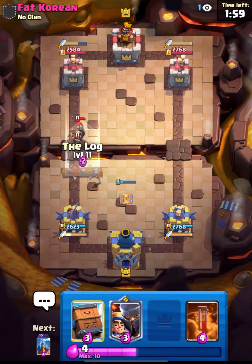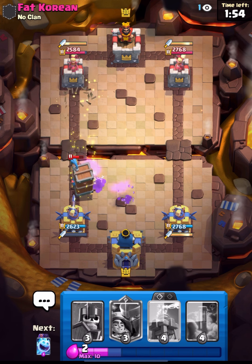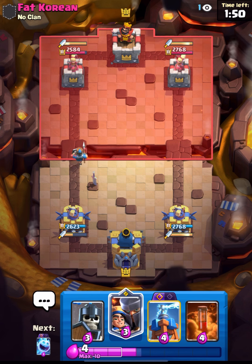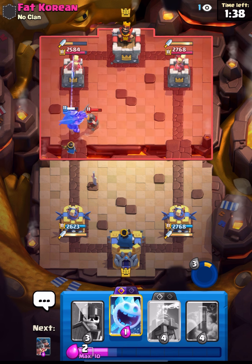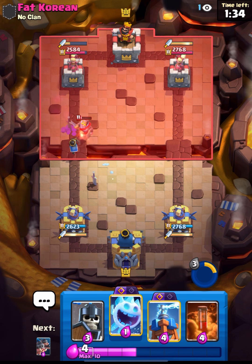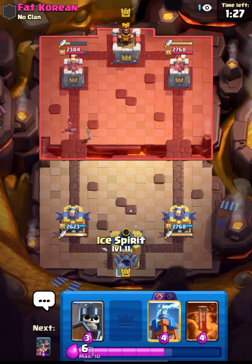Now what we can do is go in with our Royal Delivery - that's going to be a nice defense. Delivery is getting a lot of value in this game guys. We can get a lot of value at the bridge on top of his Prince and his Bomber - nice ability. Our Prince will survive and I think it will get some damage on his Princess Tower. One shot and that's gonna be some damage.